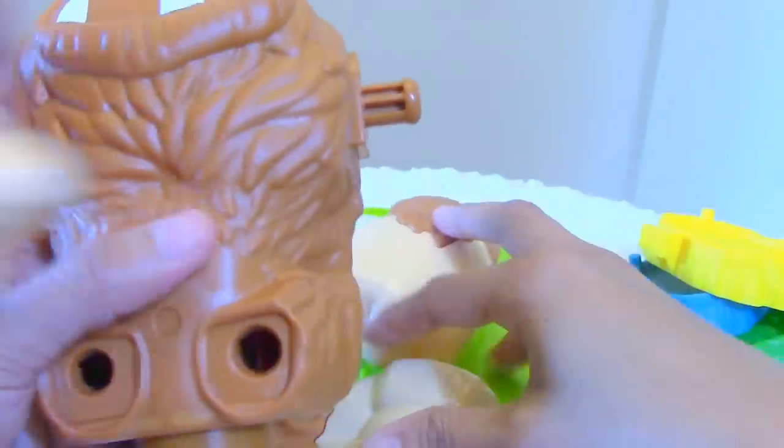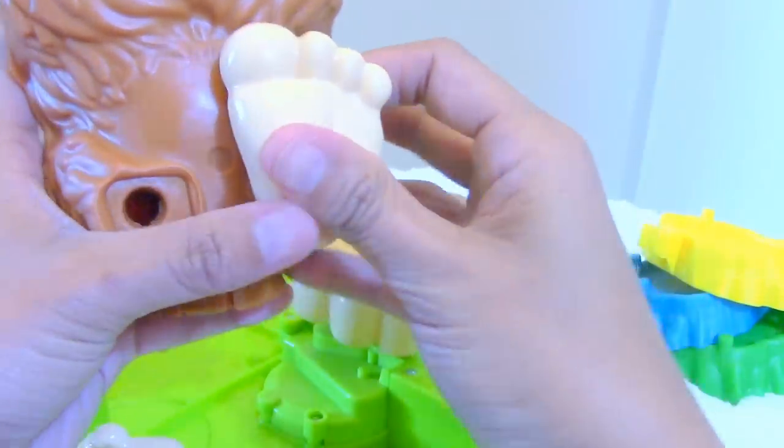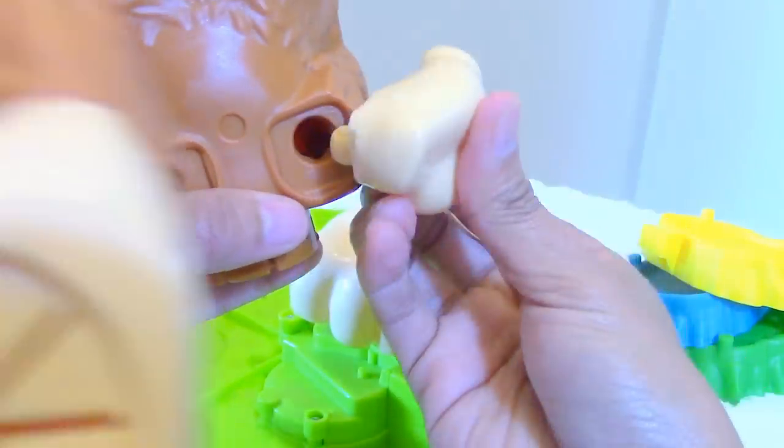Let's make him! It's a peach color. Okay, let's put him down. There are little holes here.